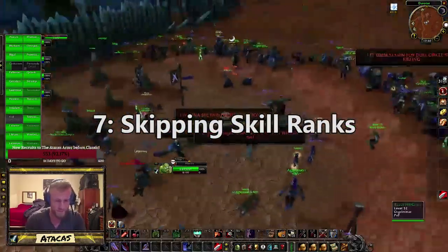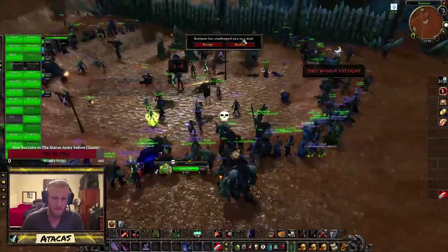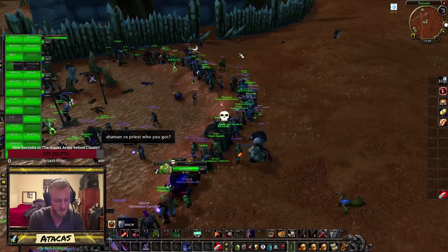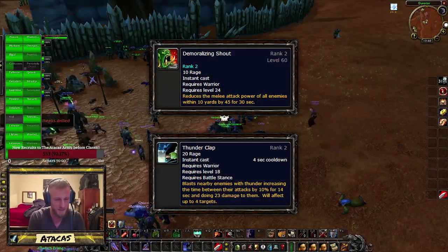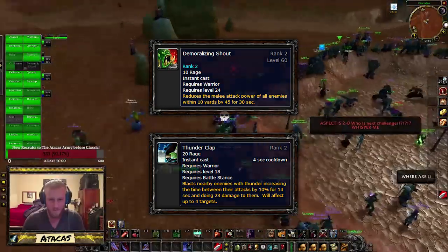Number seven: skipping skill ranks. Certain skills are not worth buying while leveling. You should at least get rank one of every ability, but past rank one you should only buy abilities that have a direct impact on your leveling. As a Warrior, things like rank 2 Demo Shout or rank 2 Thunderclap aren't really going to have that big of an impact, so saving the gold is worth more.